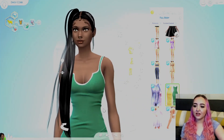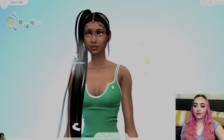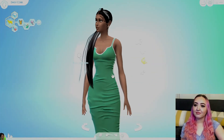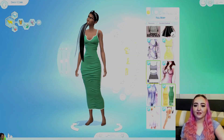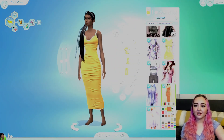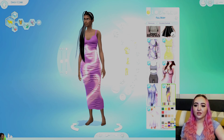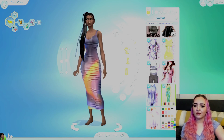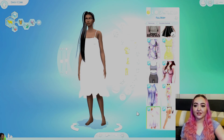Oh wow look at the texturing on this - not only are there these gorgeous little folds and natural wrinkles but we have this actual texturing of the fabric which looks amazing! Let's see what other colors - oh my gosh I love this dress, I'm gonna use this so much. And then we have some without the white trim, and some tie-dye fun prints - oh that one's really pretty. Wow this dress is gorgeous you guys, I love it.